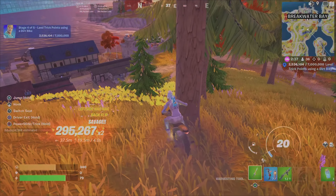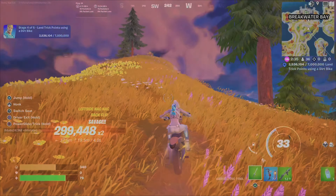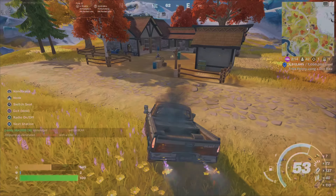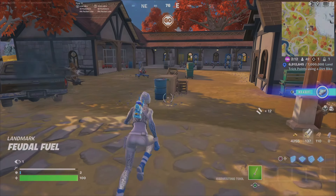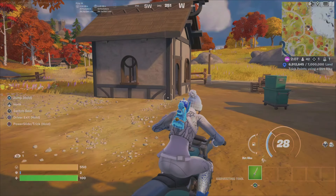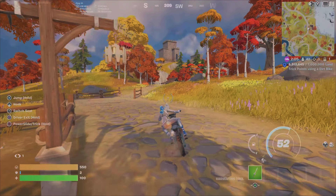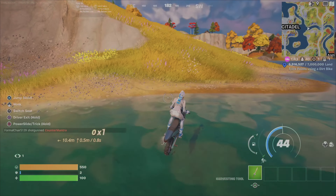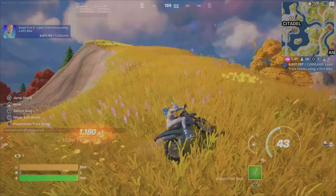Just pretend you're in a dirt bike derby and forget about playing Fortnite for a little bit, or it's going to take you forever to get these. As you can see, there's another 300,000-point jump. Here is the opposite dirt bike bay or garage — this one is southeast of Breakwater Bay. Just keep coming here, keep taking these dirt bikes, and keep going off of jumps. Here is where I'm about to complete stage four.